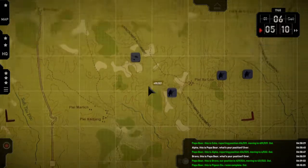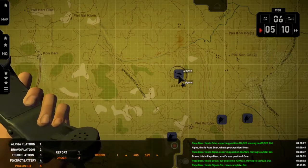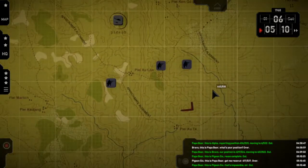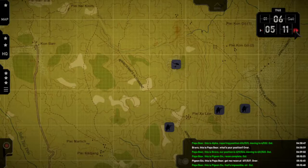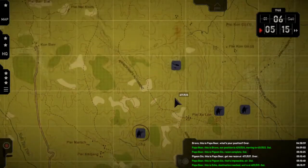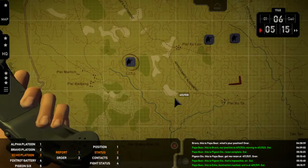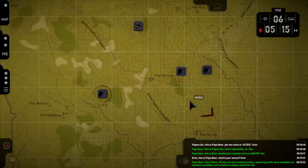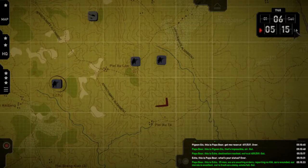Pigeon — recon. Over. Papa Bear, this is Pigeon Six — that's impossible, sir. Out. Why? Papa Bear, this is Echo — destination reached, we're at 4-0-9-5-5-1-9. Out. Echo — status. Over. Papa Bear, this is Echo — thirty-five men, we are awaiting orders. No KIA, zero wounded, morale excellent, fresh as a daisy, ammo full. Out.